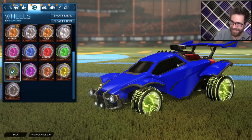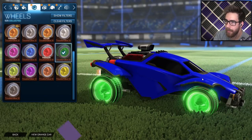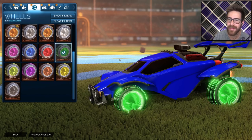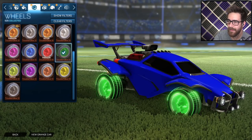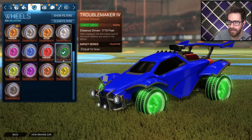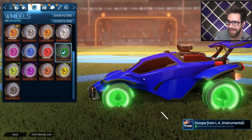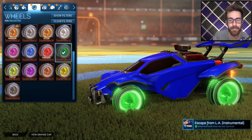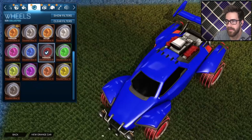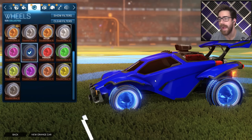Lime — bright as always, looking good. Forest green — whoa, super bright! That's surprising. I feel like they just can't match it up, they gotta change it up. They're even brighter than the lime — actually almost too bright, like they forgot to turn down a setting. You can't even see the skull on the front wheel because the hub is so bright. Crimson looks really good this time around too — they stepped it up with the bloom on these wheels. Cobalt looks so clean — that's like the perfect amount of bloom.